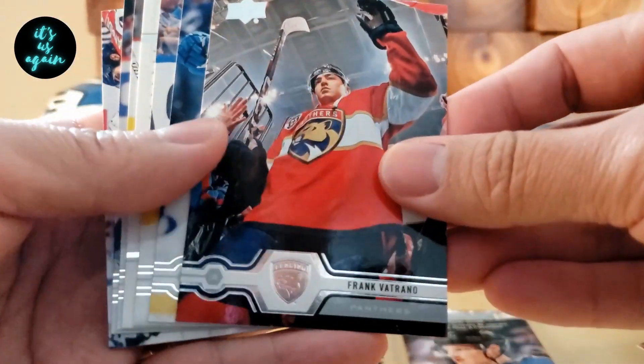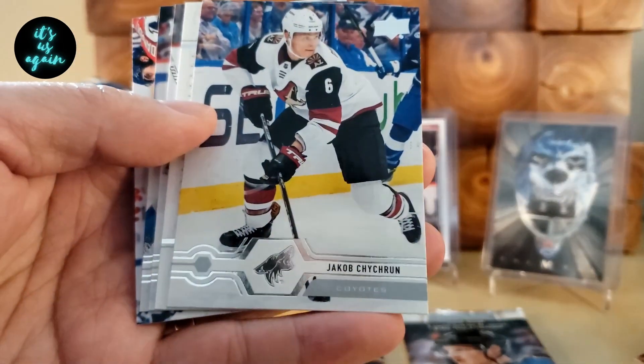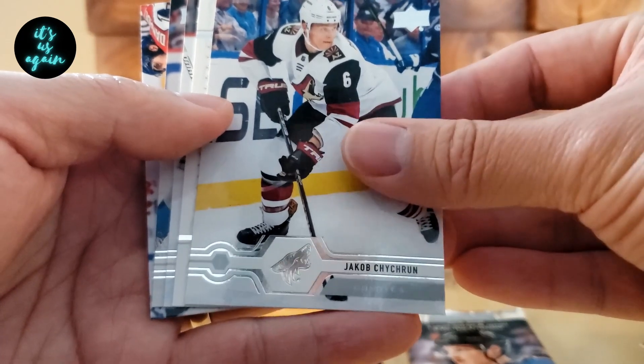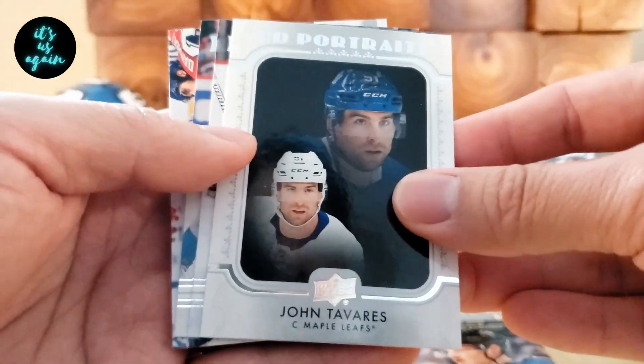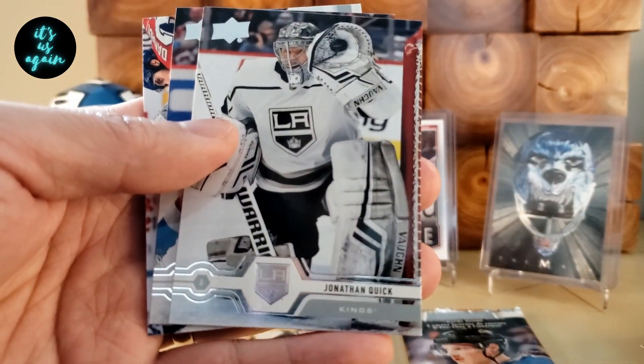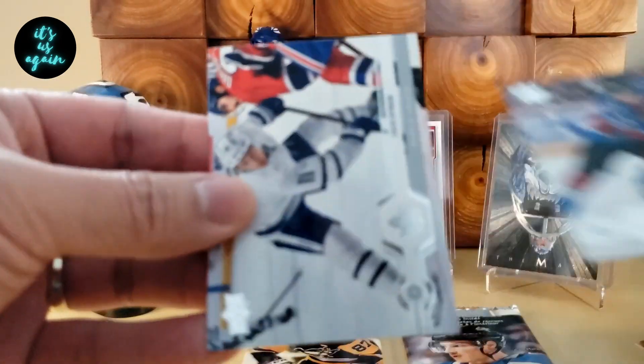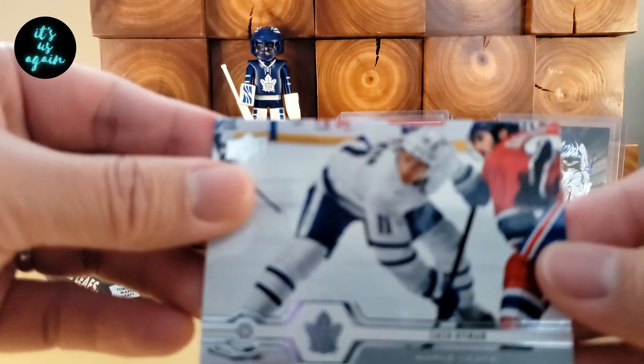Dave Perron, Frank Vetrano, Anthony Cirilli, Jacob Chitrin. Got UD Portraits of John Tavares. Jonathan Quick, JD Comper, and Zach Hyman.